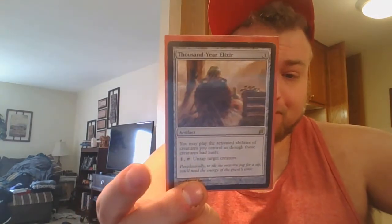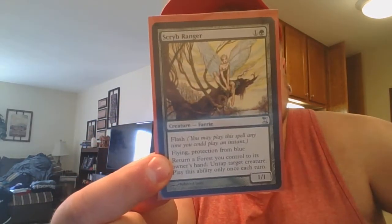I run Thousand-Year Elixir — a three-drop artifact. You may activate the activated abilities of creatures you control as though those creatures had haste. And it also has: pay one, tap this artifact, untap target creature. So hypothetically if we had seven mana out there and Yasan not tapped, we get to activate his ability twice. I also run Scryb Ranger — this pesky little faerie allows me to return a land to my hand and untap a creature. Obviously the creature we're going to untap is Yasan.